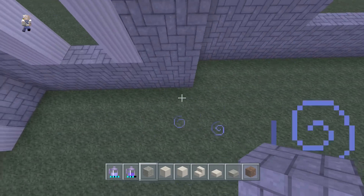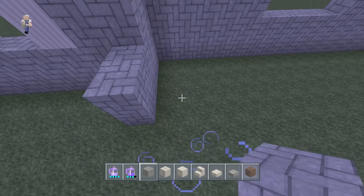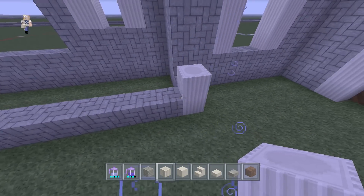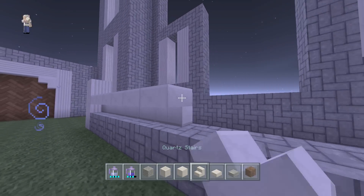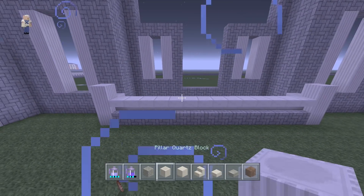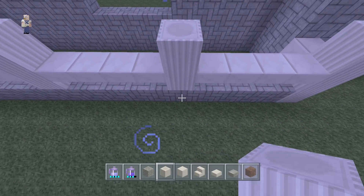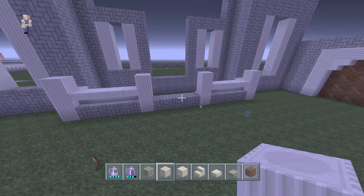Now we're going to make our front porch. Using cobblestone at these two ends of the windows closest to the door, come out one, two — stack it up one tall — and have it come all the way over and connect with the other side. On the end you can use pillar quartz blocks stacked up three: one, two, three. The second layer will use upside-down stairs. Next, take your pillar quartz blocks right next to the door area and stack these up twice on top of the cobblestone. You can get rid of the stairs in the middle where the door is.